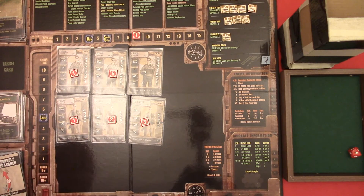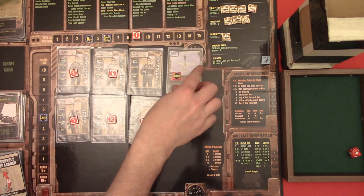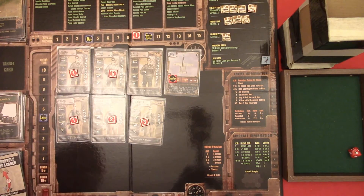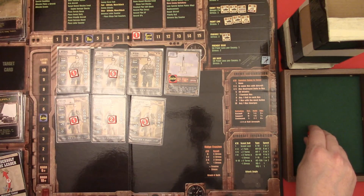Then we have to move the enemy battalions. Let's see if the 1A here will move up - I'll put this here as a reminder that all assault battalions get minus two. He is actually moving back. He is getting afraid - as one, he's gonna move back. As six, a seven-five, he's moving up.